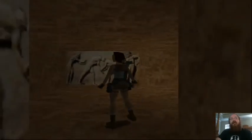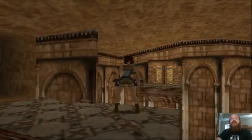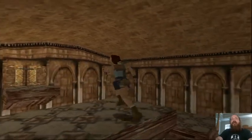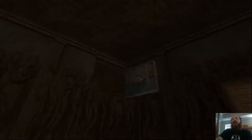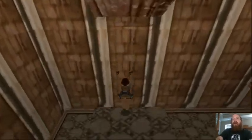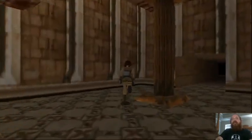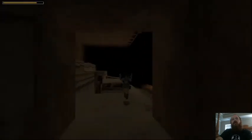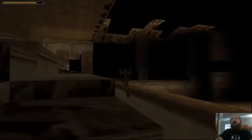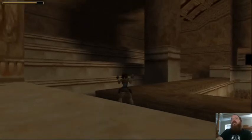This is where you get the magnums - it is very important that you not miss this secret. Go up to the door and it should open up. For the main route, run to this switch and pull it down - that's going to open up another door.